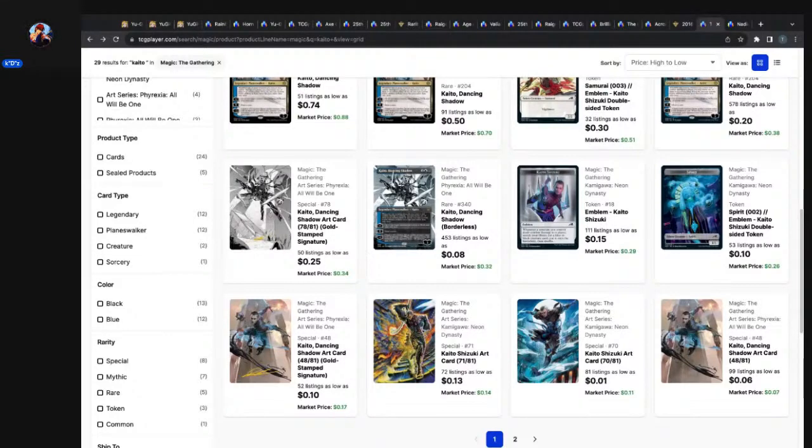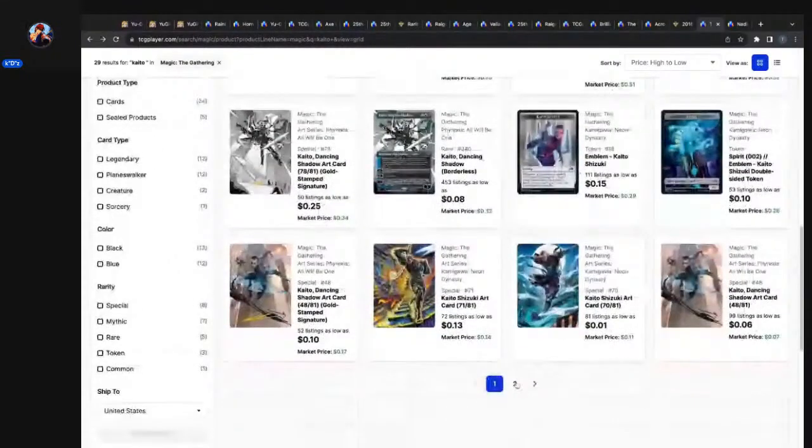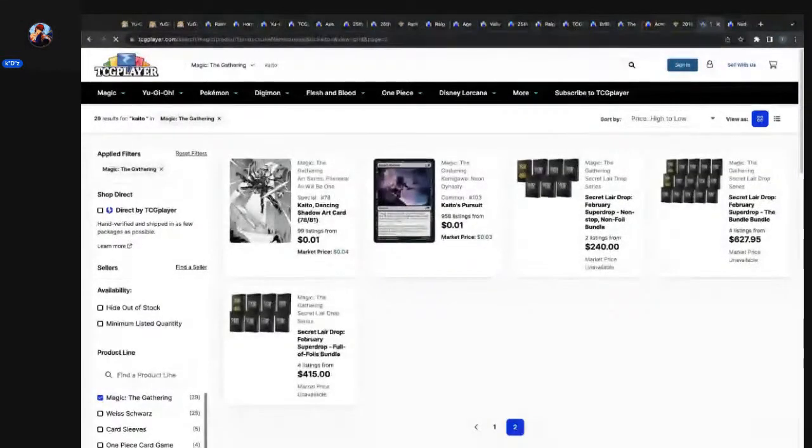Another thing that was weird — they normally print a token card for every type of token that comes out in a new set. For some reason, they didn't give us a token for Kaito Dancing Shadow. He would have a drone token. I play it constantly in MTG Arena and it's not printed anywhere — if they didn't print it in the original set, would they ever print it? One of the ten planeswalkers in my deck doesn't have a token.